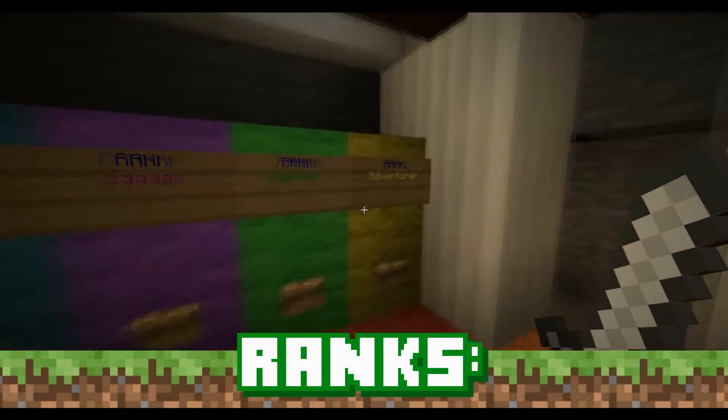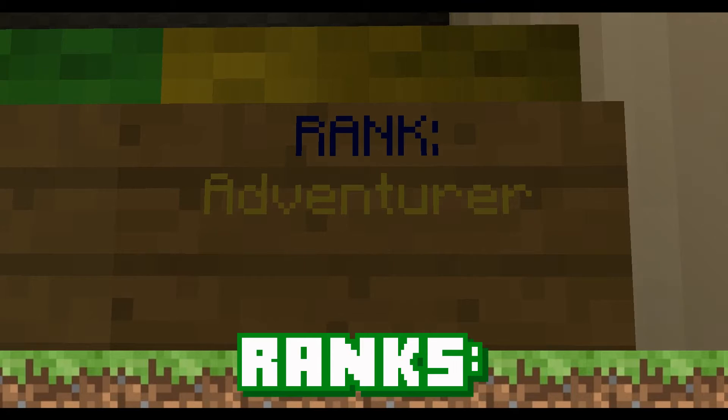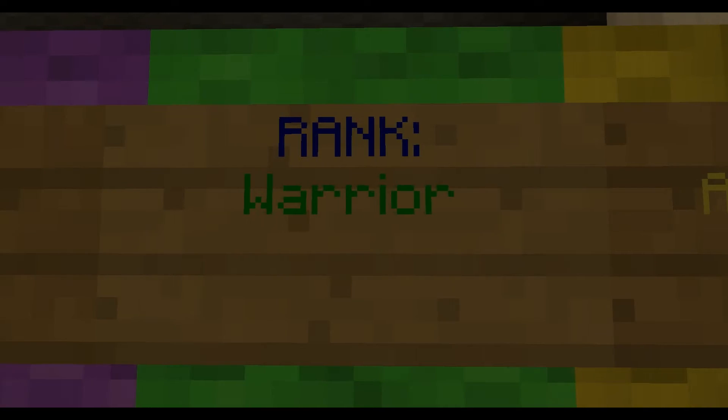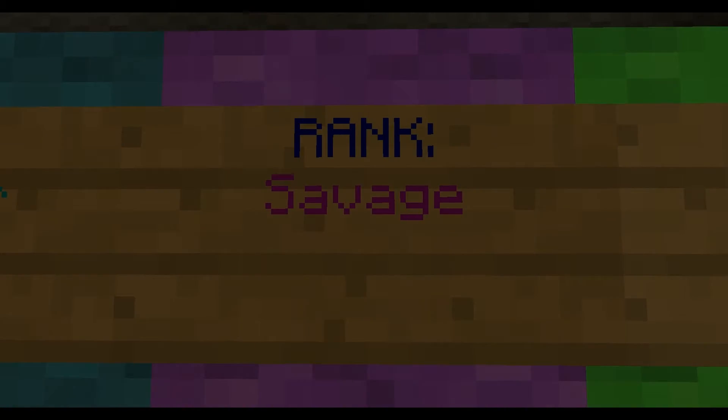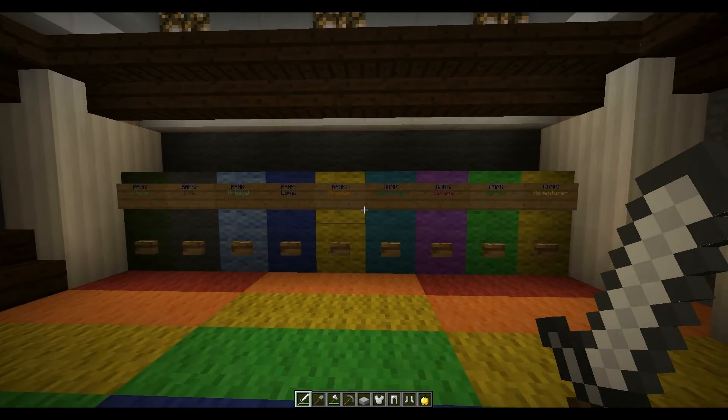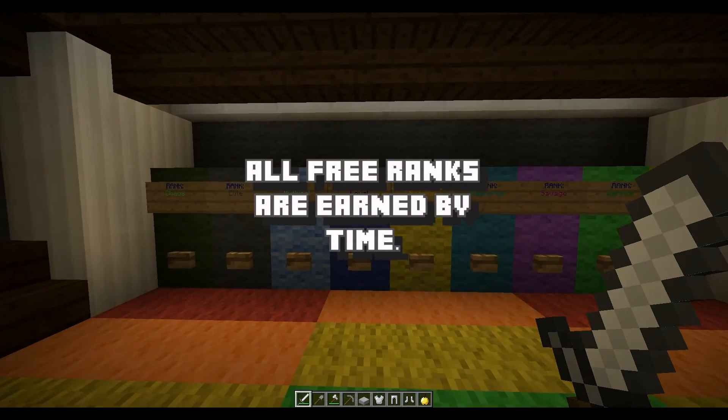Let's talk about ranks now. You start off as an adventurer when you first join the server. You get all your basic commands and stuff. Then you get warrior, which adds a few things. Then savage, and then loyal as your final free rank. There are four main free ranks and there are five donation ranks.